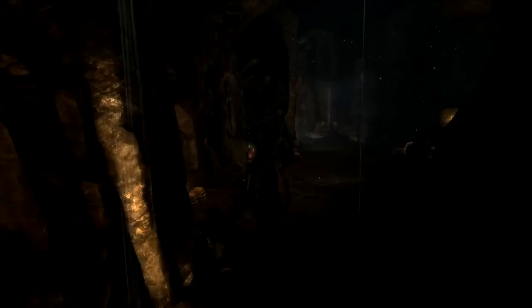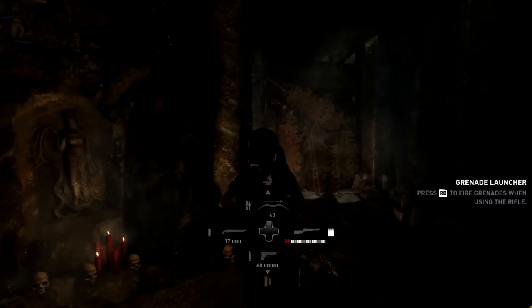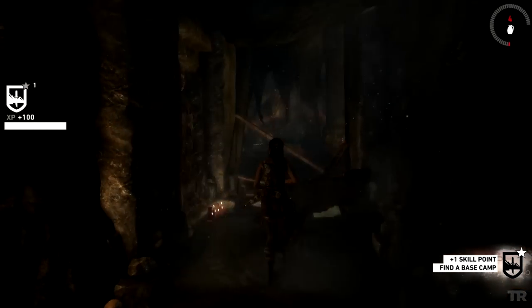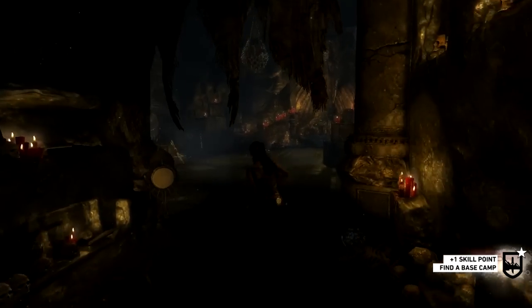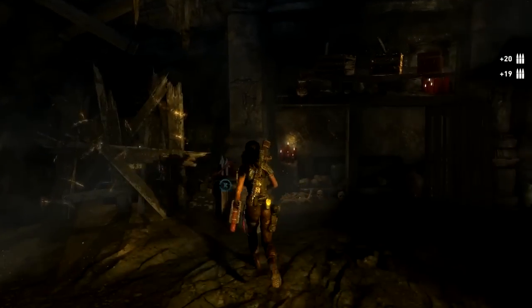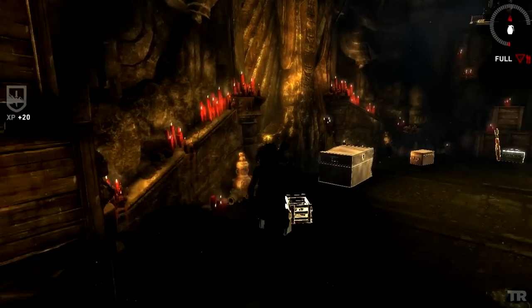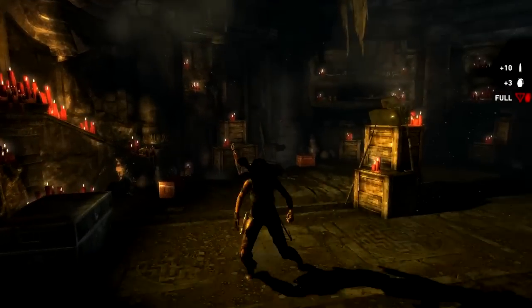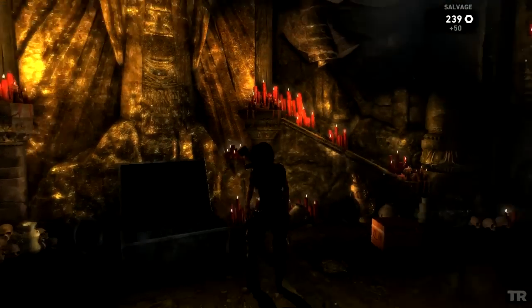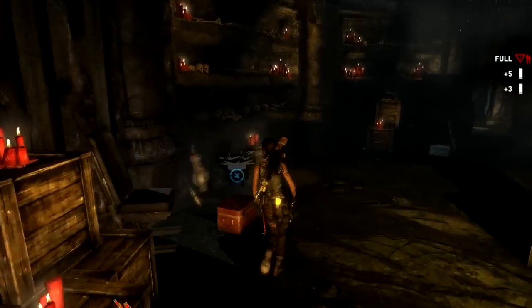Inside the cave you'll need to use the grenade launcher. If you're doing this at the current story point you won't have it yet, but go a little further into the story and you'll unlock it. This cave isn't really part of the tomb per se — it's just a cave where you can replenish your ammo and get some salvage to upgrade your weapons. It's entirely optional.